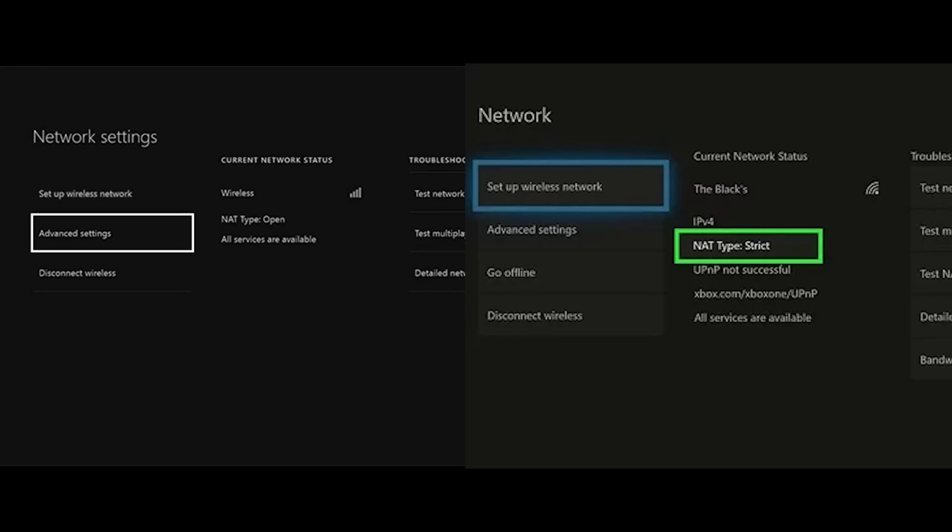Now for Xbox — note the video quality may be lower as the presenter doesn't own an Xbox. First, go to Network Settings and select 'Set Up Wireless Network' or a wired network option. Check the current network status and make sure your NAT type is not Strict, as Strict NAT equals NAT type 3.